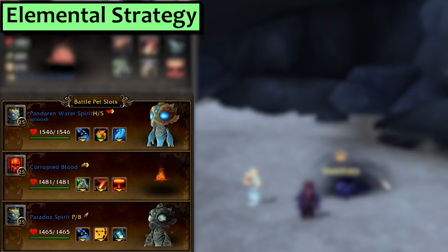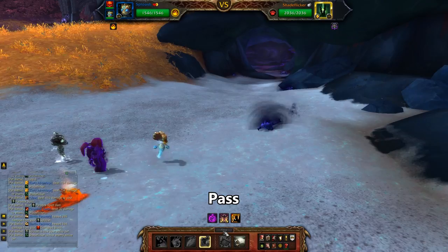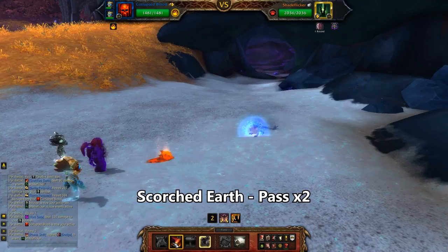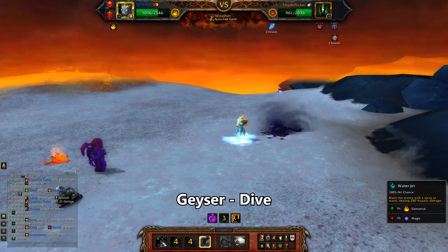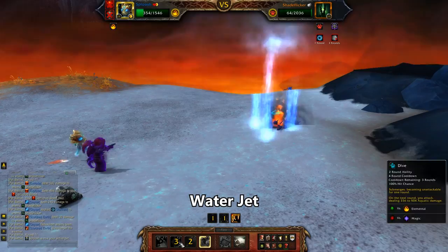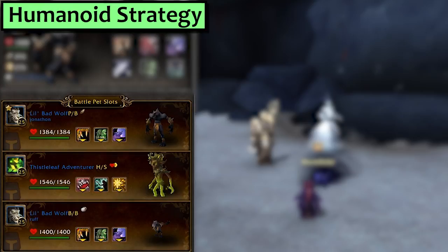Next, let's do Elemental. In the first slot, I'm using a Pandaren Water Spirit with Water Jet, Dive and Geyser. My second slot is a Corrupted Blood featuring Scorched Earth and Explode, and third is my Paradox Spirit with Water Jet, Early Advantage and Temporal Anomaly. Start with the Water Spirit, pass the turn, and get swapped to the Corrupted Blood. Use Scorched Earth, and then pass twice. He swaps in the Paradox Spirit. Use Temporal Anomaly, then Early Advantage, then Water Jet. The Water Spirit comes out and will use Geyser, then Dive, and then the Blood swaps in. Use Explode. The Geyser goes off, he's stunned and he's almost finished so just sneeze on him with Water Jet to send him home.